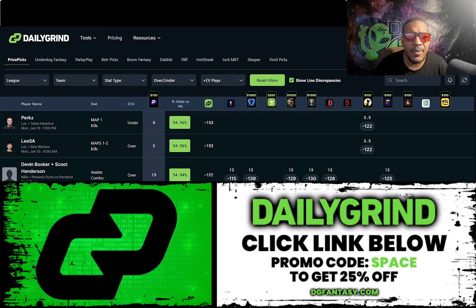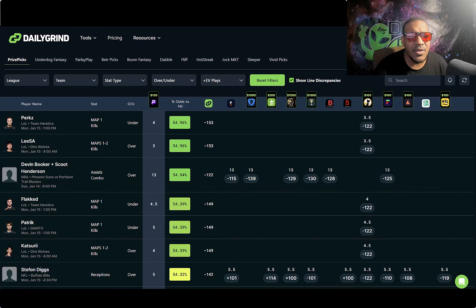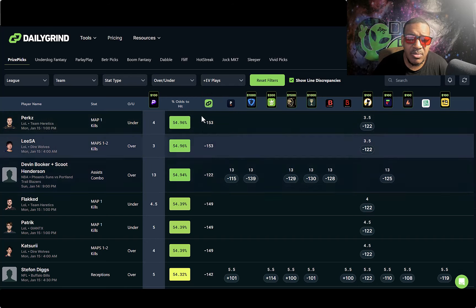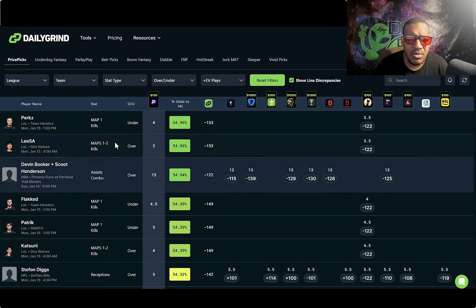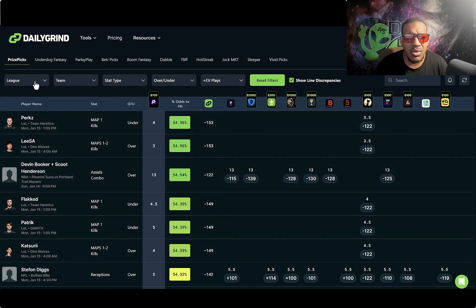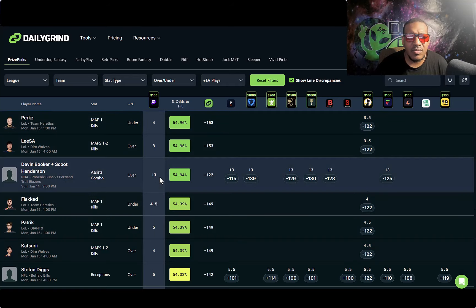First, enter my promo code 'space' to get 25% off Daily Grind when you use this tool — click the link down below. Basically this is an EV optimizer tool for props; it saves you tons of time on research. They calculate their data based off these sports books, the odds and things like that. You got all these sports books up here, including Daily Grind — they put up their odds also. You got the odds to hit right here, the over/under category, the stats, the sports. They got pretty much every sport — whatever's playing that day, they're gonna have that sport up there. League of Legends, NBA — and as a collective, it finds the best play.